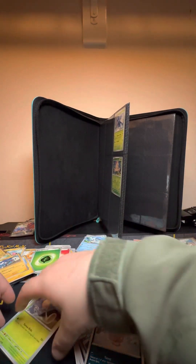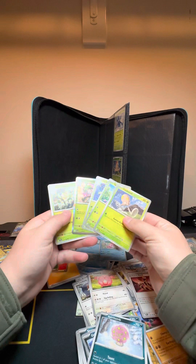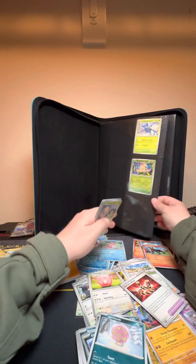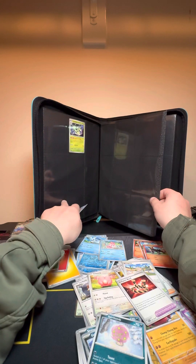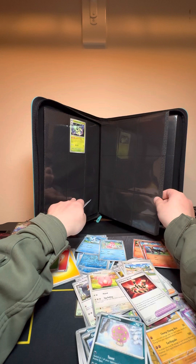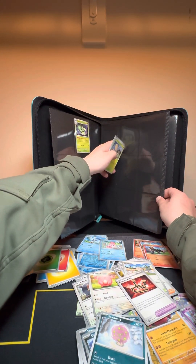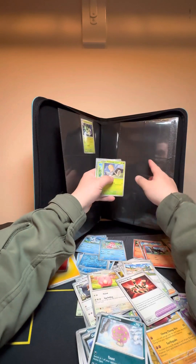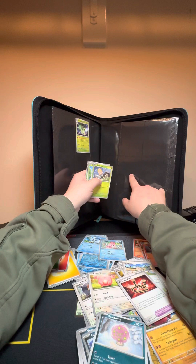Next up we got Tropius, Scatterbug, and Spoopa — I don't think we had any of those, right? Nope. Tropius ends there. Scatterbug's going to end here. And then Spoopa's going to end here. Next one, Pavilion, which we don't have. And then here, Skiddo — do we have a Skiddo? No. So Skiddo's going to end here. Gogoat, we don't have either, so that's going to end here.